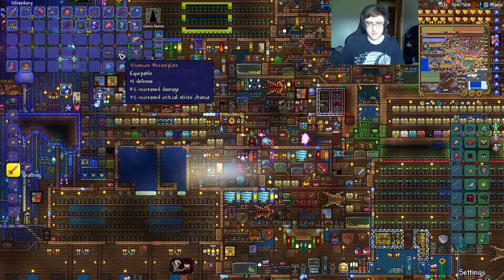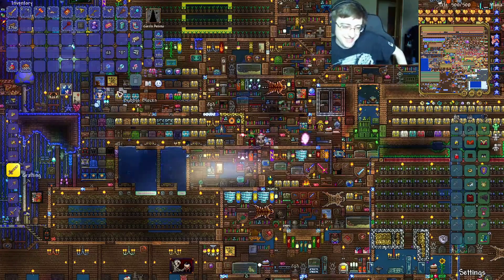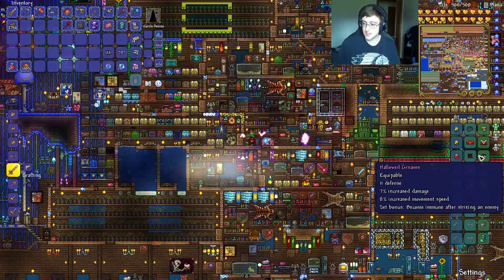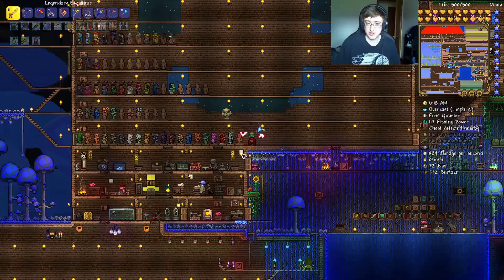Hallowed armor. I go from 78 defense to 79. What an upgrade! My damage goes from 96 to 97! Oh my god! What's the set bonus? Become immune after striking an enemy. That's pretty insane. I made a mistake — I messed up. Now this room looks a little bit better. There's one more set of armor in it.